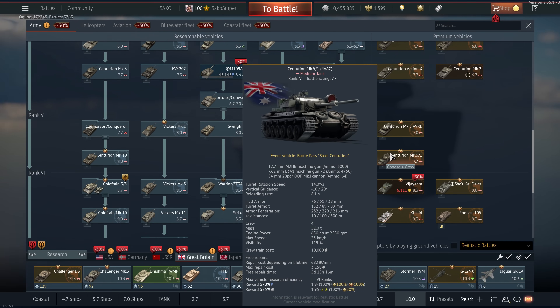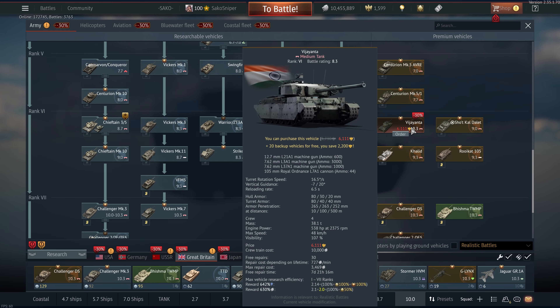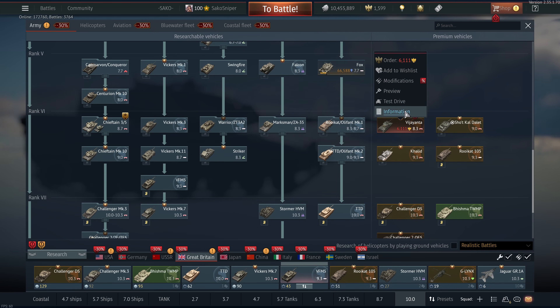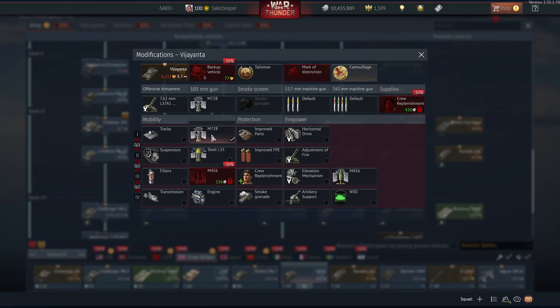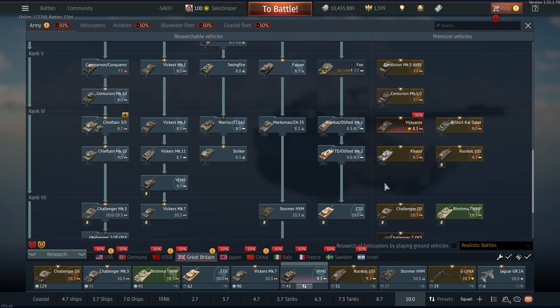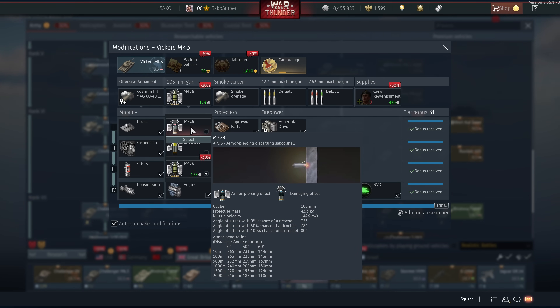The Centurion 510 is probably one of the best battle pass rewards they added. The Vijayanta is actually a pretty decent tank — I believe it uses American ammunition, so it is an 8.3 fully stabilized vehicle with HEAT first, and it does get HEAT first — I stand corrected.